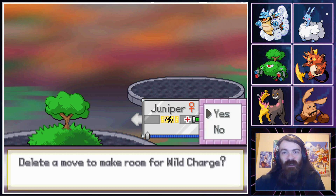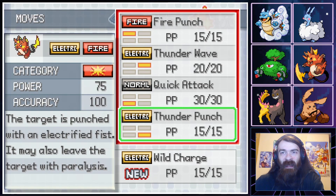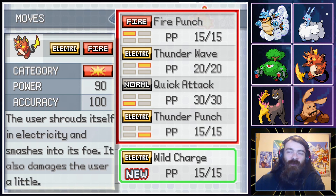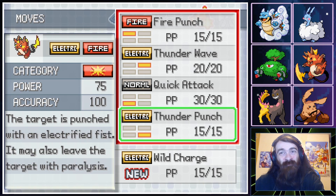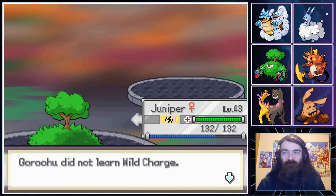Star Tree is trying to learn Wild Charge. It's not bad, but at the moment I'm kind of fine with just staying with Thunder Punch. Wild Charge is barely higher base power than Thunder Punch, it loses the Paralysis chance, and Wild Charge has a lot of recoil. Physical Electric-type moves — they're all bad. I don't want it.